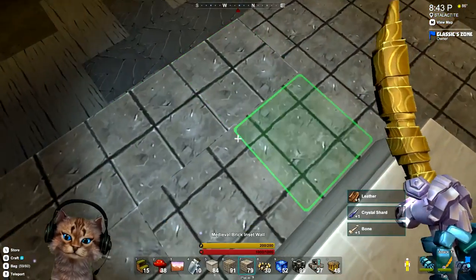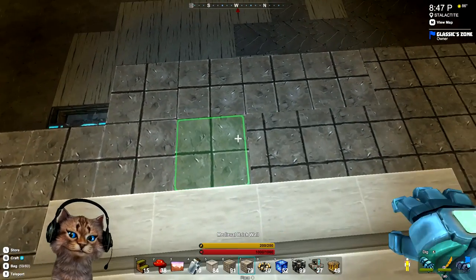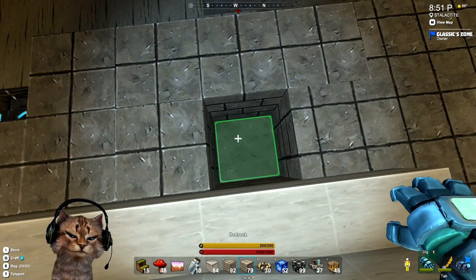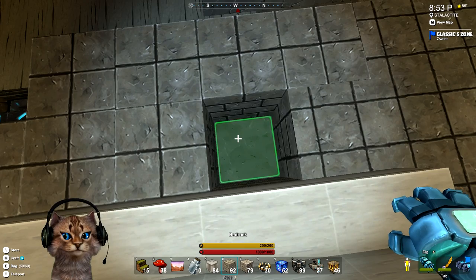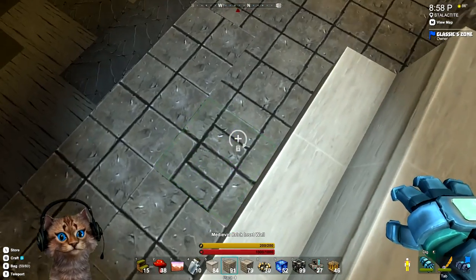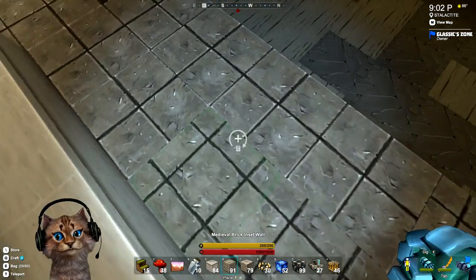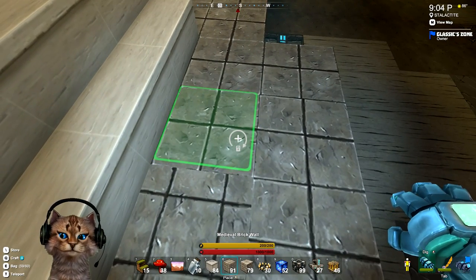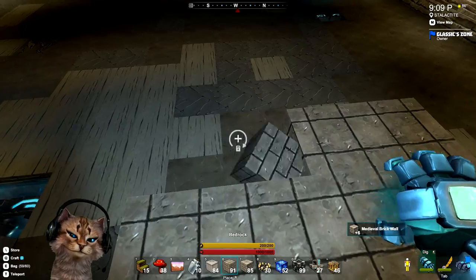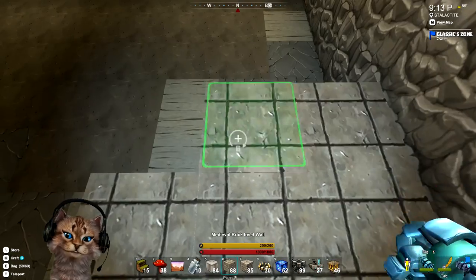Let's see which pattern looks better. How did I get that pattern? I used the wrong blocks. Much better — it kind of gives it like a tile look, I like that.